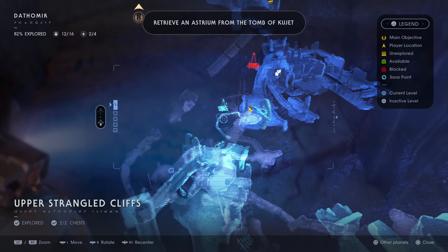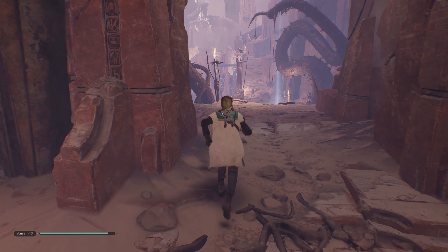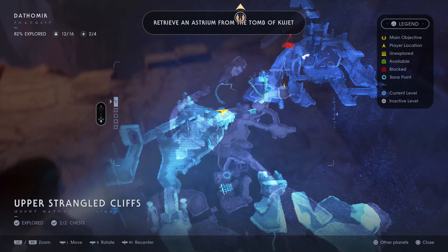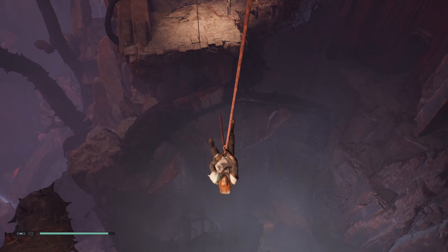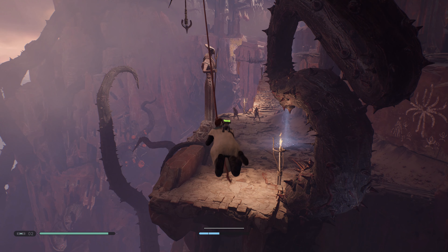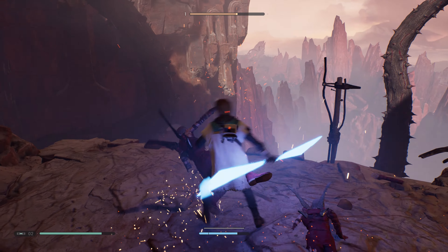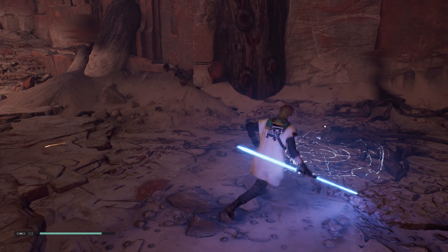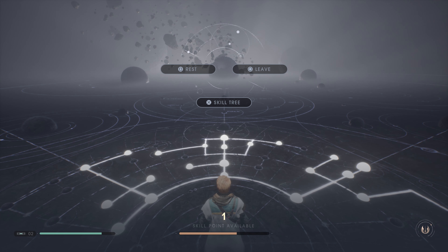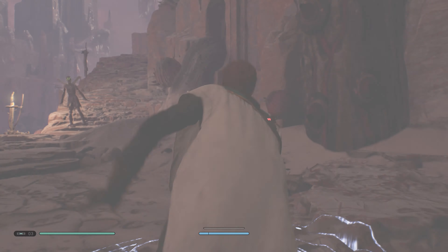We'll continue to go here, up to the right, jump our way up there. We got some enemies waiting for us. Try to roll out of it. Let's go ahead and meditate. We're gonna respawn those enemies right away, but we'll get everything back here. Let's rest. I have one skill point - I know most skills are requiring two or more, so we won't even bother looking at them, not until I get that second skill point.